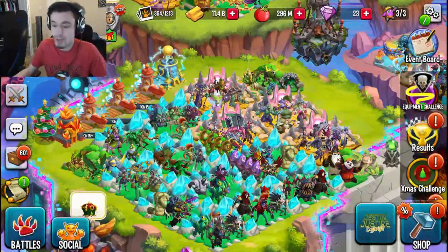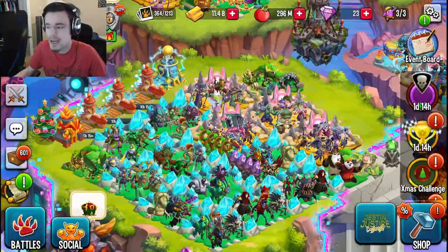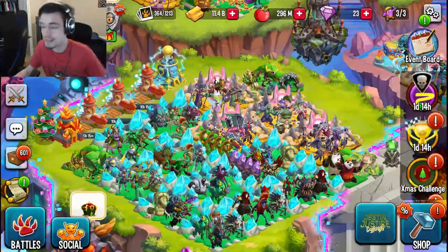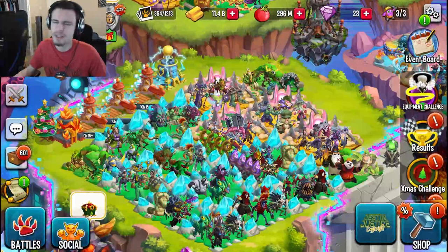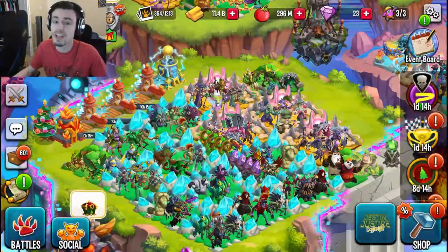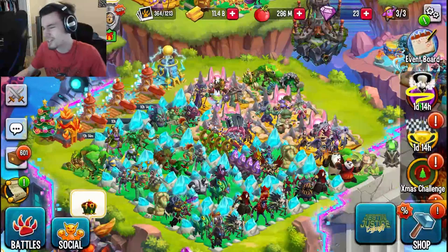Beating the bounty once won't give you enough coins to buy anything — you'll have to beat it multiple times. After each win you'll be put on a new grid with more players, find the bounty again, fight it, and earn more coins. Just repeat the process until you have enough coins to get the monsters you want.